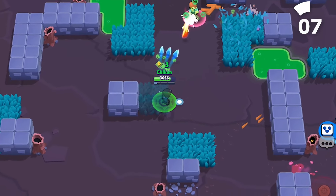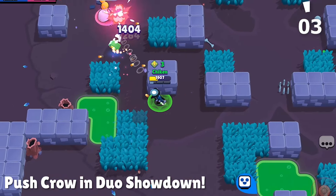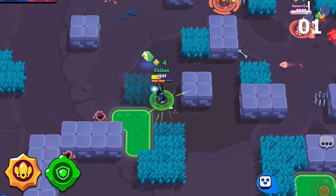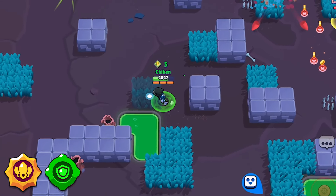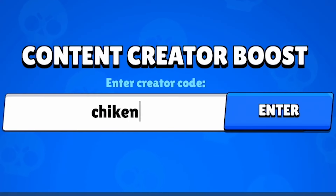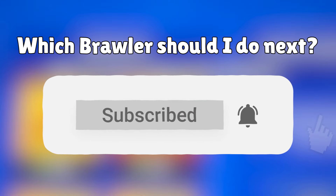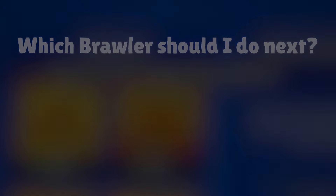Play Crow on duo showdown for easy trophies — nothing else really comes close. I'd recommend using his Carrion Crow star power and defense booster gadget, but it kinda comes down to personal preference. Make sure you use code CHIKENCHICKEN in the Brawl Stars shop, comment below what brawler you want to see next week, and sub for more Brawl content in the future. I'll see you guys in the next one — peace.